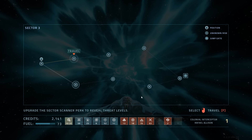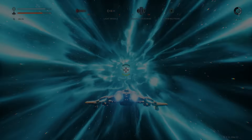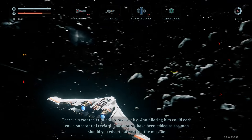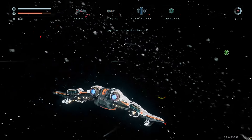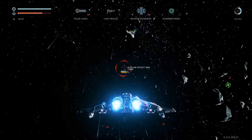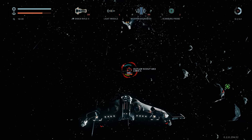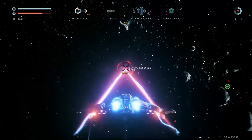Upsies or downsies? Let's go upsies, because why the hell not? There is a wanted criminal in the vicinity. Annihilating him could earn you a substantial reward. Coordinates have been added to the map should you wish to undertake the mission. Sweet, missions! Where are the coordinates? Where do we go? Let's go up and do this.